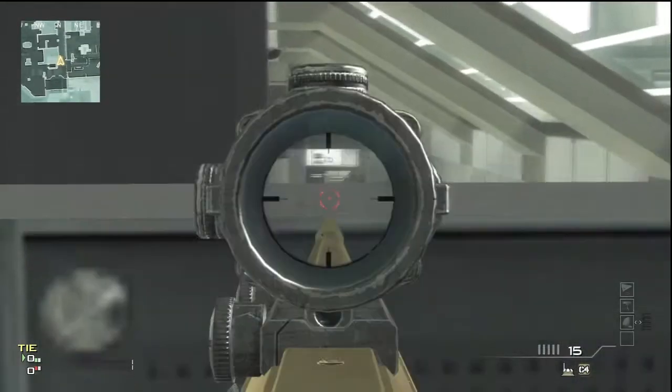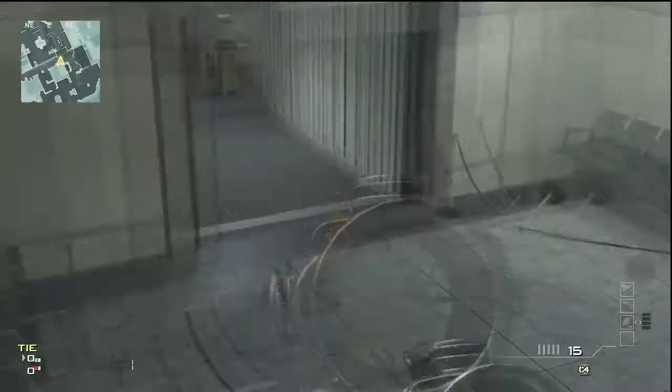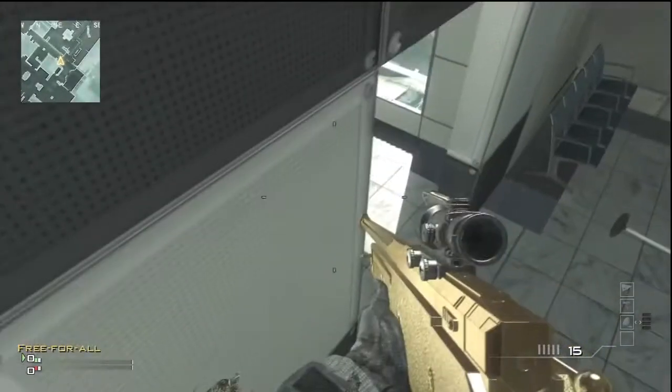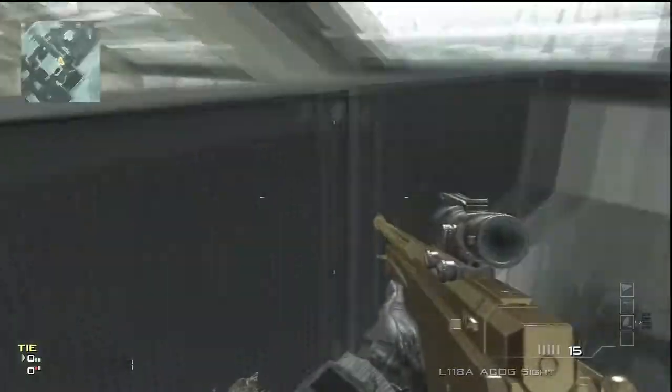It's a nice hallway shot right down there if you jump-shot. They might be able to see your head, so you might want to sneak until you pop out and nobody will notice you. They come through the hallway, you'll be sitting up there — they won't even look up there. Maybe they look to the right, see feet, maybe look up, I don't know.